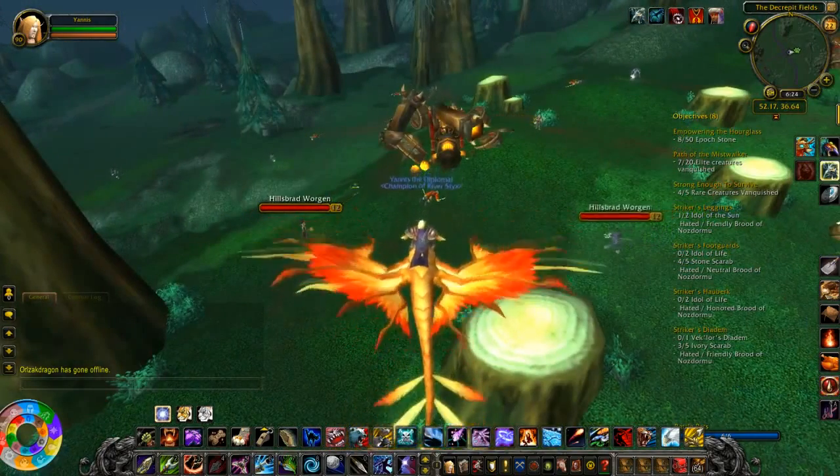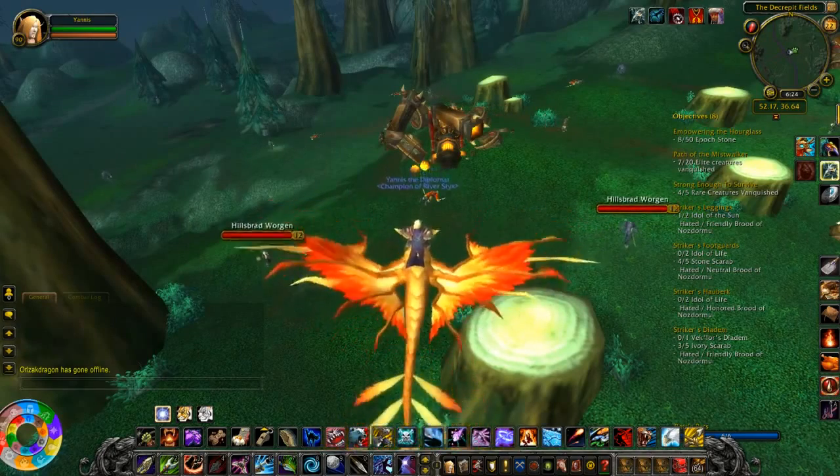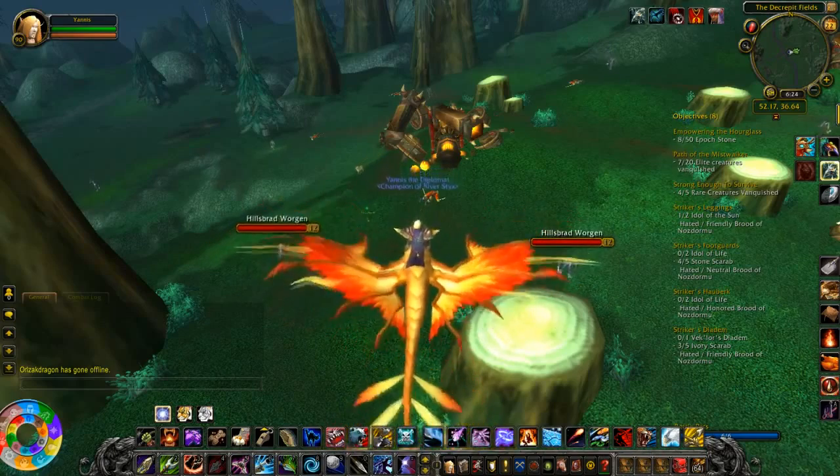Just so you know, all those green items that I got on Loriena last time on the Alliance side actually sold on the Auction House. So if you're wondering what you're going to do with them — you can sell them, you can get a little bit of money. This can help you with that, so it's not just the cloth for whatever.